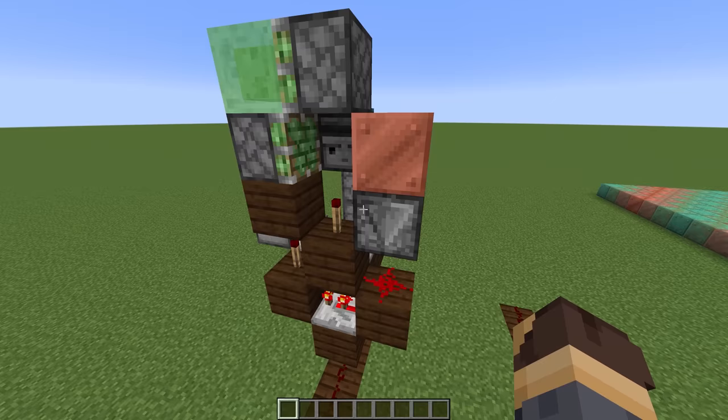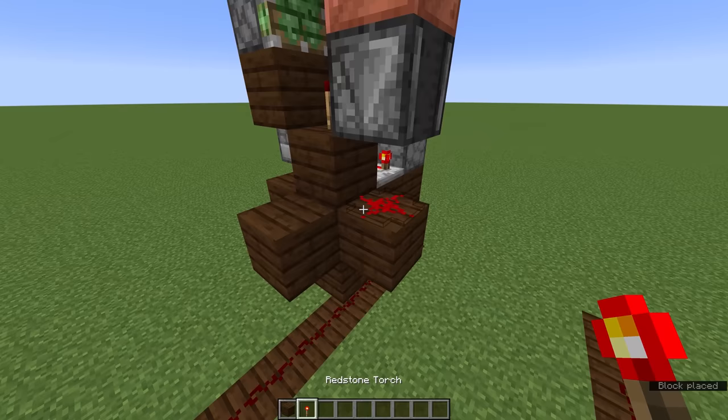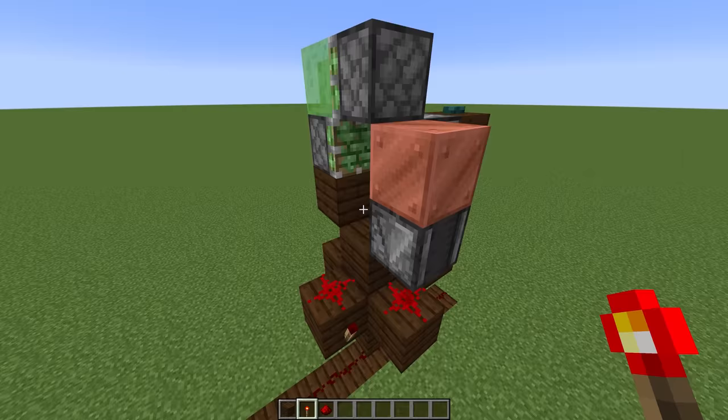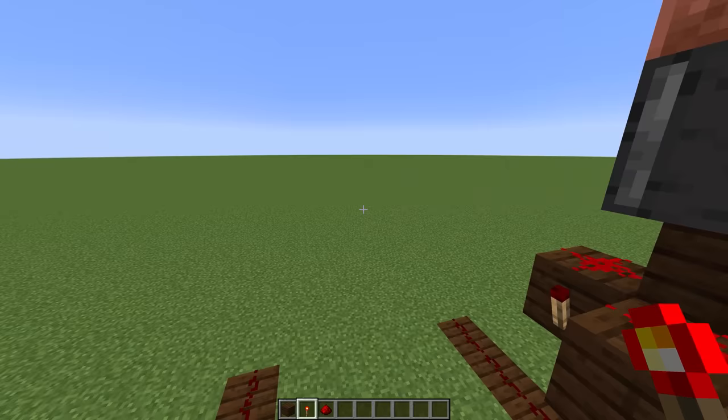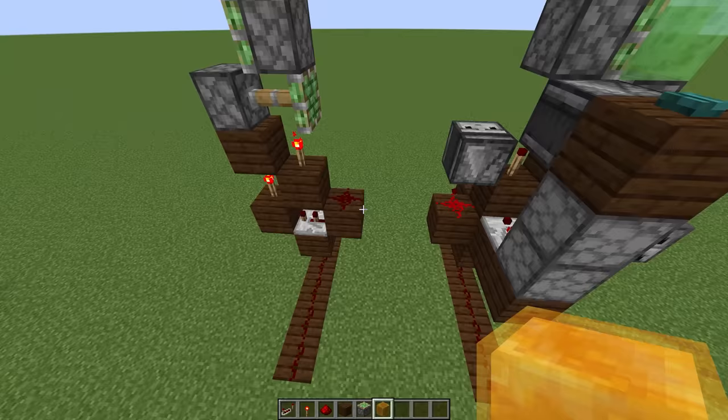To signal to the flying machine that this copper block is ready for collection, we're going to place another block on the outside, a redstone dust on top and a redstone torch attached to the side. Normally this will stay lit when the circuit is aging a block of copper, but once the copper is finished aging, this torch will deactivate. Along with the 17 other circuits in this module, that's going to send a signal down to the flying machine — once all the redstone torches switch off, the flying machine switches on and returns with all the copper attached.